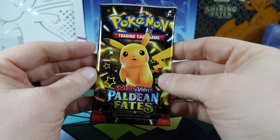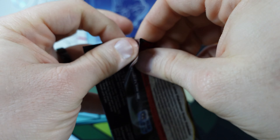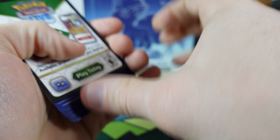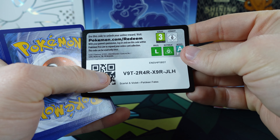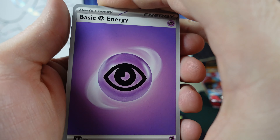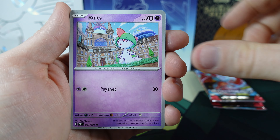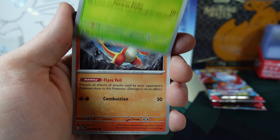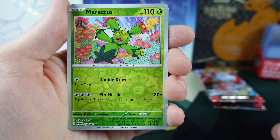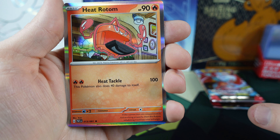Final Paldean Fates for the day. We got the Energy. Exeggcute, Charcadet, Ralts, Toadscool, Charmeleon, Pom-Pom Cologne, Camerupt. Little Reverse Holo Maractus, Reverse Holo Ultra Ball, and the Heat Rotom.